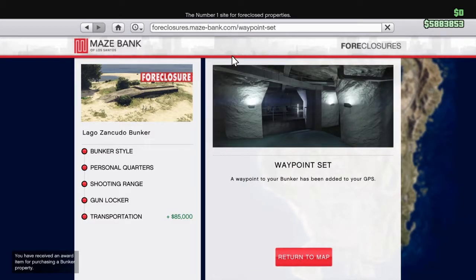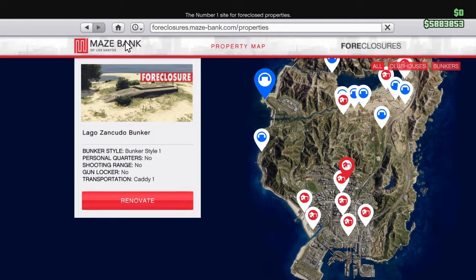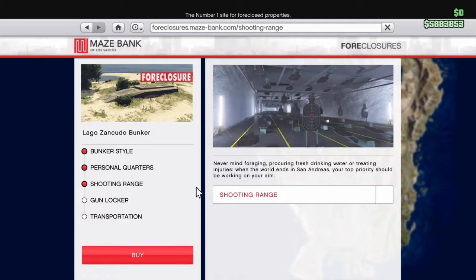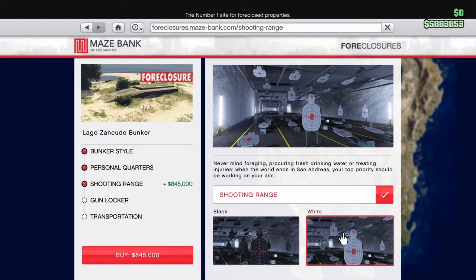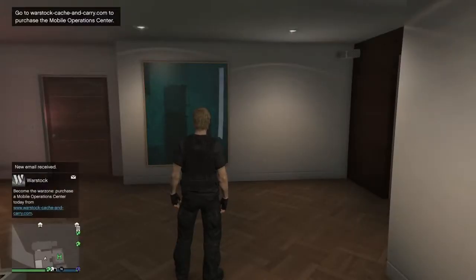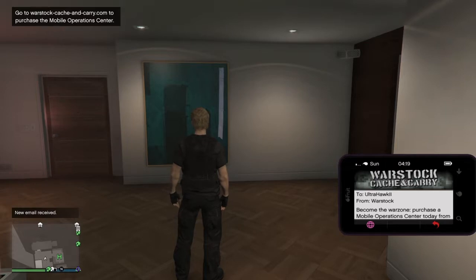Alright, I bought the bunker. I received an award for purchasing a bunker property — cool! I can renovate it at any point. So you can choose between black and white targets but it costs more money to change the color of the targets — that's a big joke. Okay, 'Become the War Zone' — purchase a Mobile Operations Center. I'm planning on doing that right now; I know I'm gonna need one.